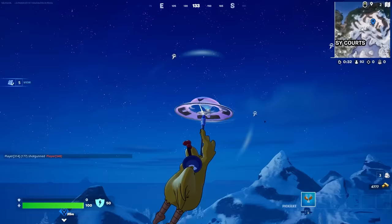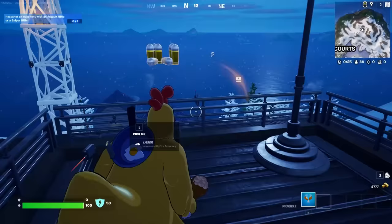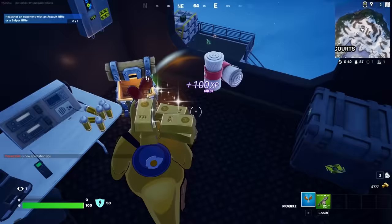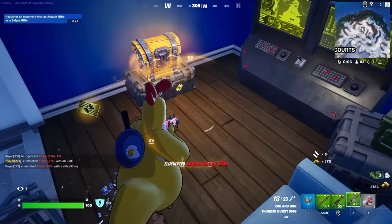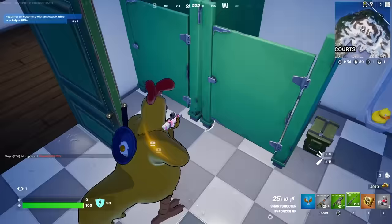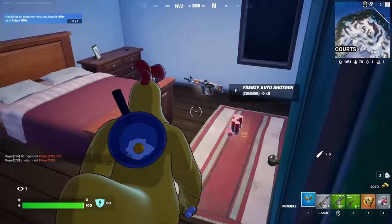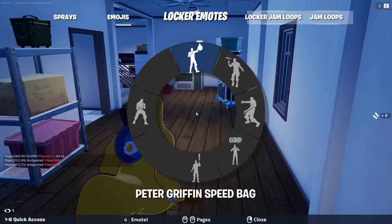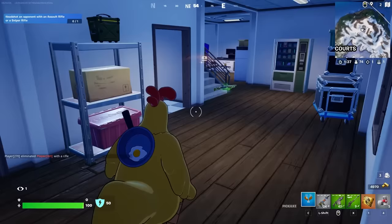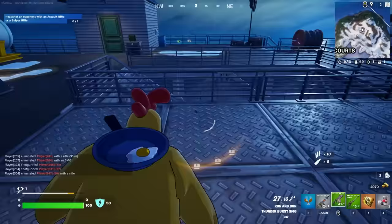I think we have a better drop than this guy so we might be fine. Got the first elimination for the Giant Chicken! We picked up another SMG, a key card, and grabbed the Eagle Eye Sniper Rifle for some long range. Let's try out the Peter Griffin Speed Bag emote.